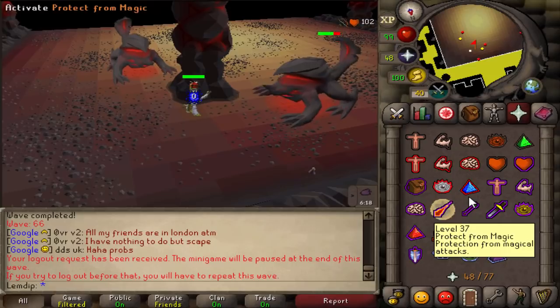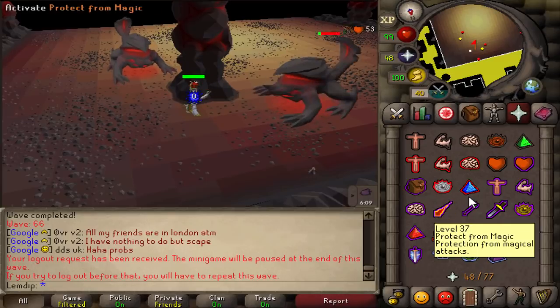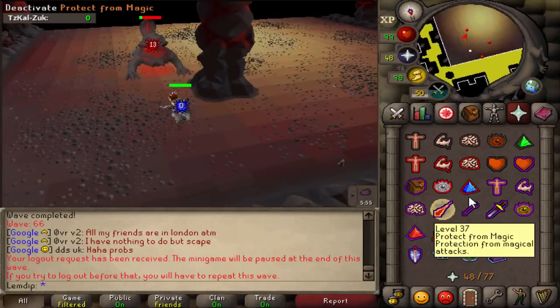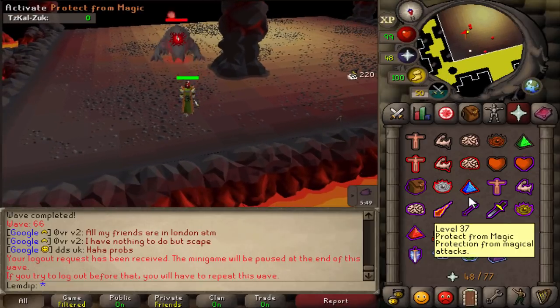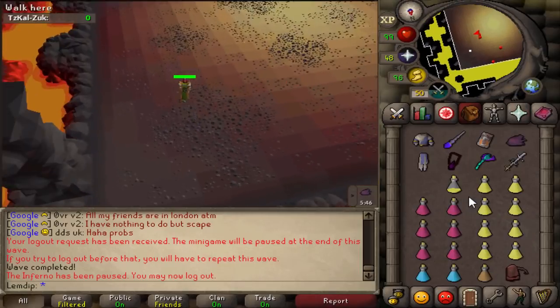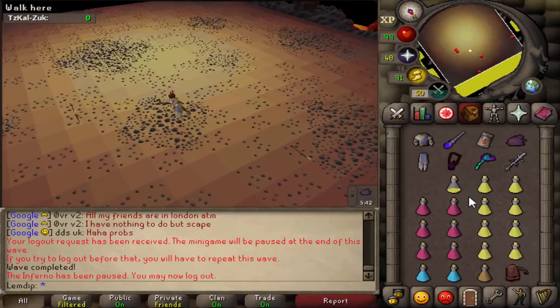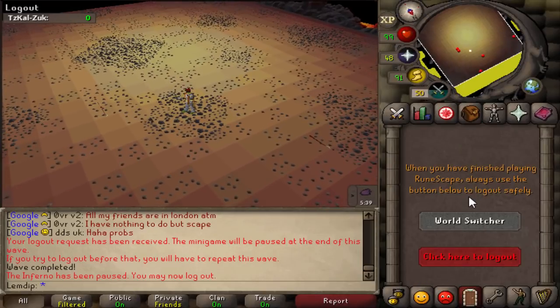As soon as you kill the last mage on wave 66, all pillars will be destroyed. Make sure you're standing away from the pillars before the last mage dies or you'll take a large chunk of damage. I'd recommend pressing log out somewhere on wave 66 to prepare for Jad. As soon as you've finished wave 66, stand in the spot shown on screen — right next to where Jad spawns on wave 67.